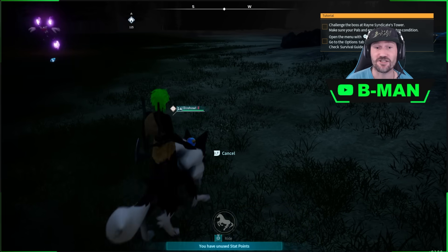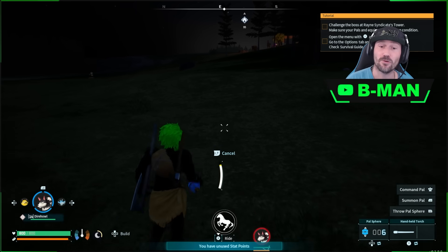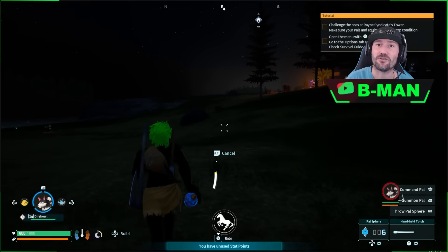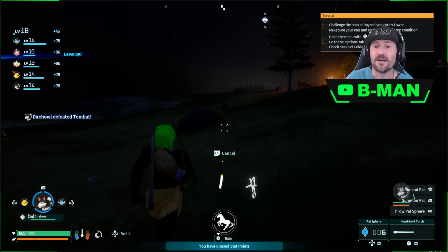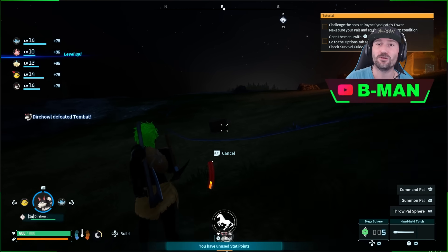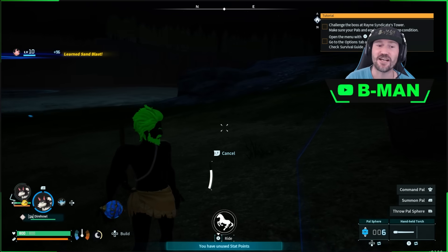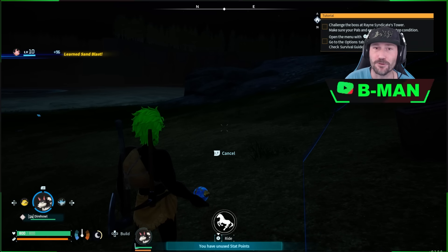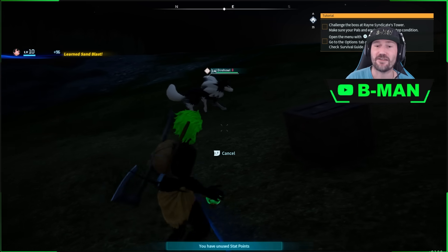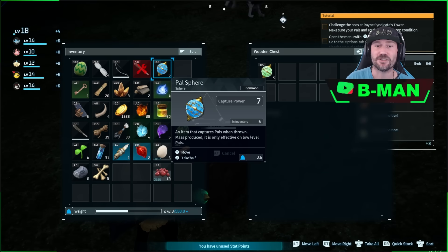At this stage you want to go back and put the balls you're holding into your storage. You could drop them on the ground but then you won't have them later on. This way you can still have them. You can choose what ball you want to have unlimited of — it's not just that one ball. You initiate the glitch with the cheapest ball, the blue ball, then after you've initiated the glitch you swap to the ball you want unlimited of. Then you come to a chest and put the balls into the chest.